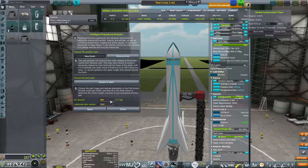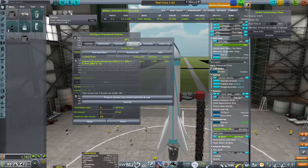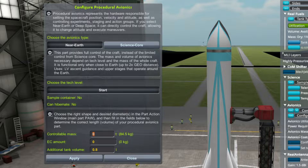The first thing we need to do is right-click on the avionics probe and make it controllable. We're going to switch over to Near Earth and hit Select Start — this turns it into a controllable avionics core. We need to make sure it can control the total mass of our ship. Keep in mind, once you configure this it's going to make the craft heavier. Pull up the RP1 screen — you have the controllable mass, the electric charge amount, and additional tank volume. Just leave additional tank volume at zero.